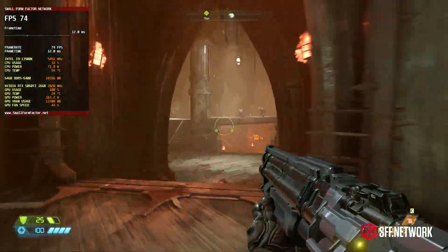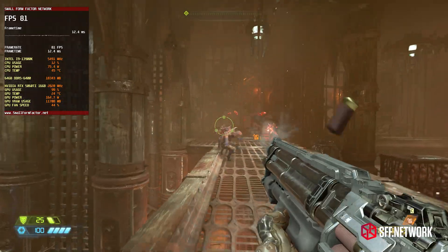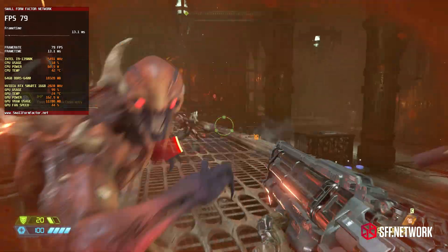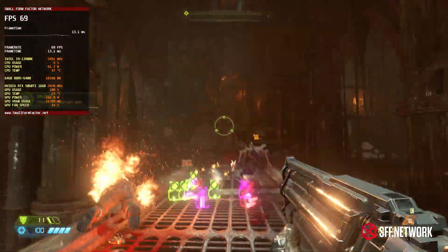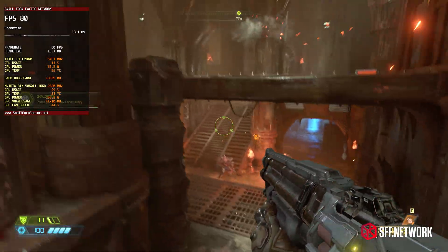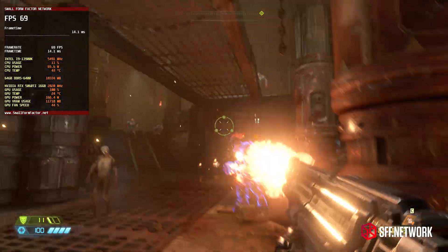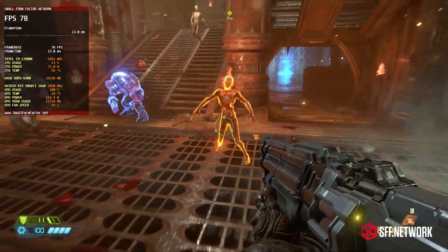Next up is Doom Eternal. idTech has one of the most efficient game engines in the industry, and it shows. No DLSS was needed here, and the settings were cranked up to max, aka Ultra Nightmare. The game ran at 60 FPS with ray tracing turned on at 4K without an issue. You might see some drops later on in the more open areas, but that can be cleaned up fairly easily with a few settings tweaks.